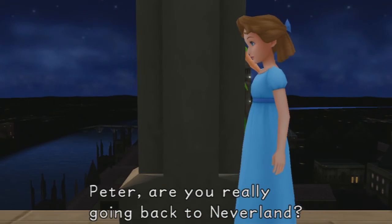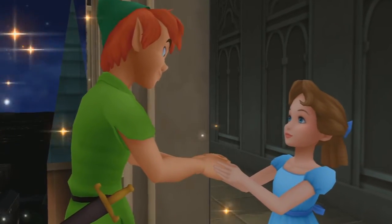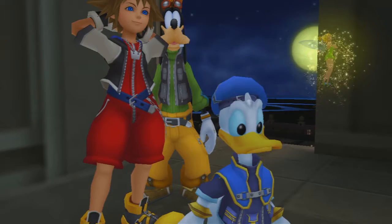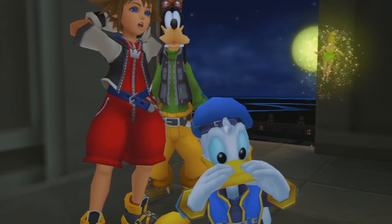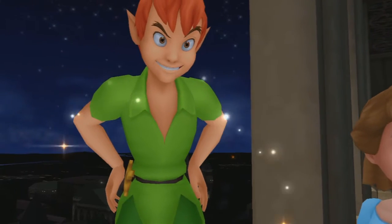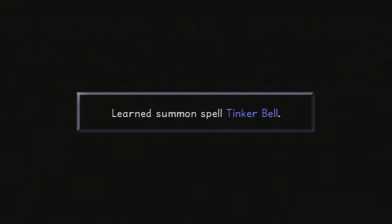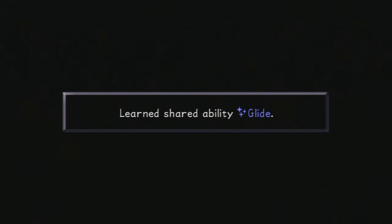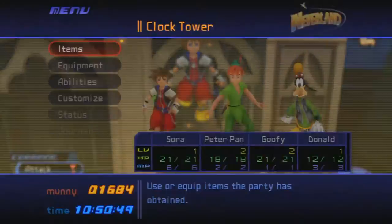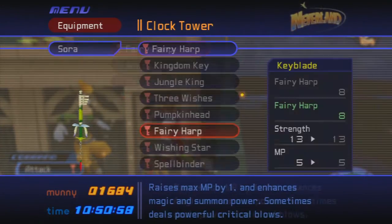Peter, are you really going back to Neverland? As long as you don't forget about Neverland, you can see each other anytime. Peter asks Sora to look after Tinker Bell — and we get our next summon, Tinkerbell, actually the second-to-last summon of the game. We also get the Fairy Harp Keyblade, and we get Glide! Now we can do short bursts of flying in any world besides Neverland. The Fairy Harp Keyblade is not so hot in all honesty — it has pretty short range and we lose an MP bar compared to Spellbinder — so not really worth using. We've now finished everything in Neverland.